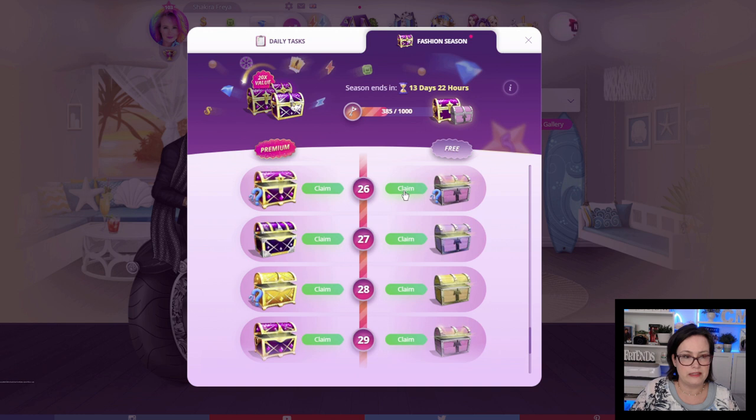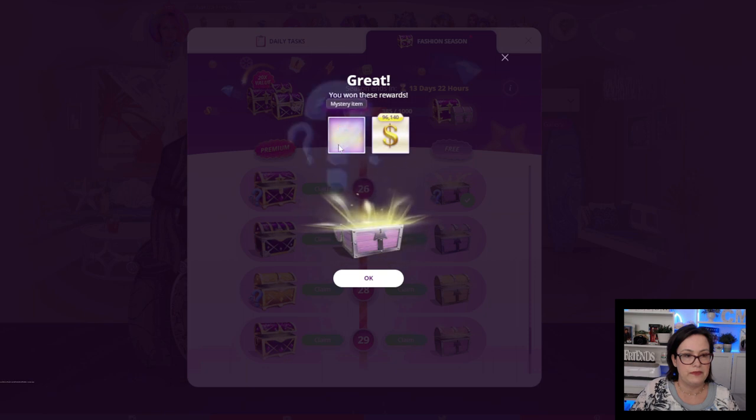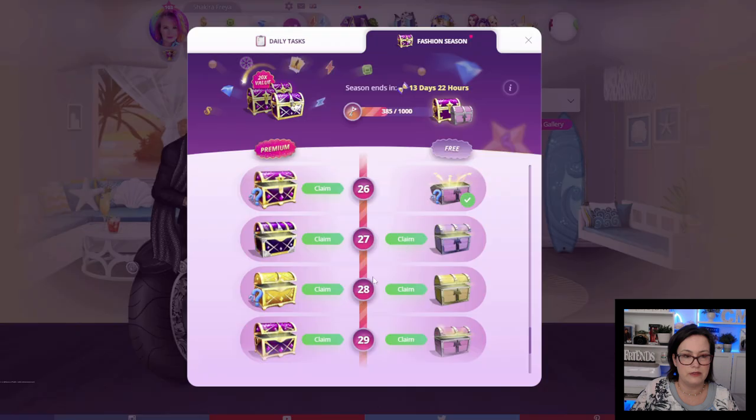Chest number 26: another mystery item and it looks like sandals for him, and $96,140. That's awesome — we're even getting items for our boyfriend or husband, so that's pretty cool.